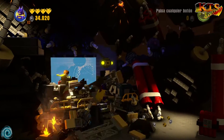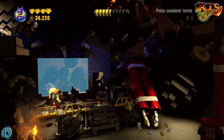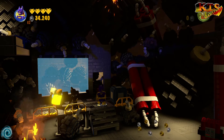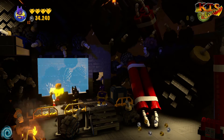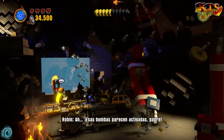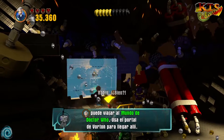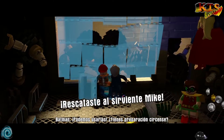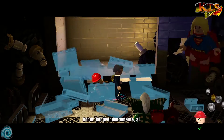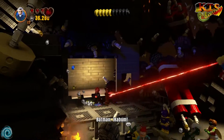Más vale que estemos muy, muy atentos. Aquí vemos para un personaje que pueda tener la habilidad de sonar. Por ejemplo, voy a traer al Doctor Who, que siempre me gusta mucho usarlo. Podemos abrir esta vidriera o este cristal. Rescataste al sirviente Mike. O sea, aquí está Mike. Una cosa menos.